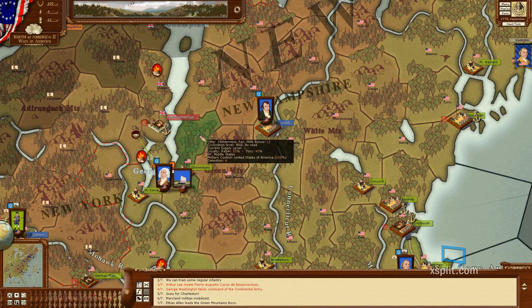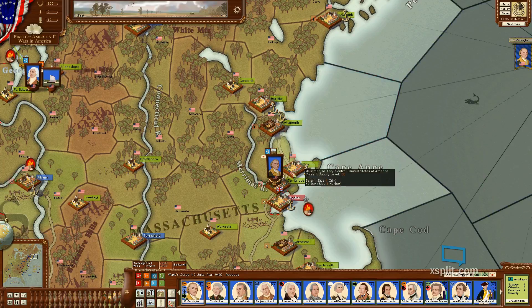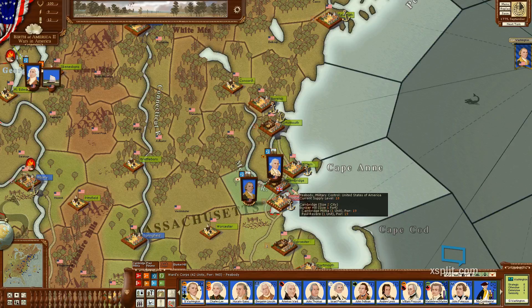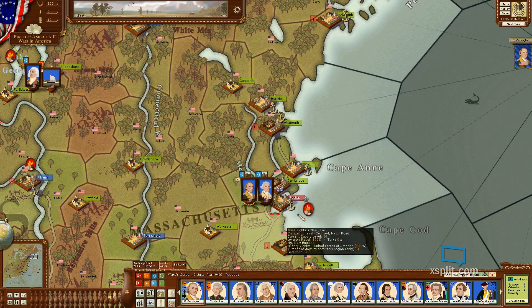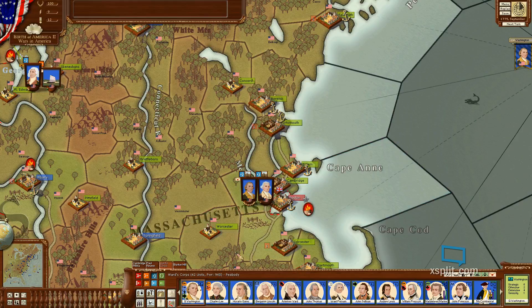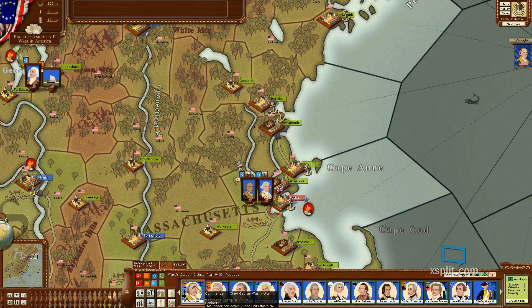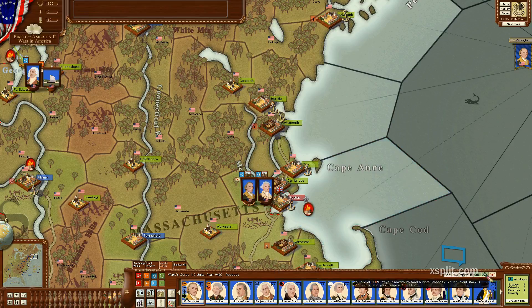It's too heavy to load. George Washington - 940. What's his supply look like? It looks like he's got some good supply.